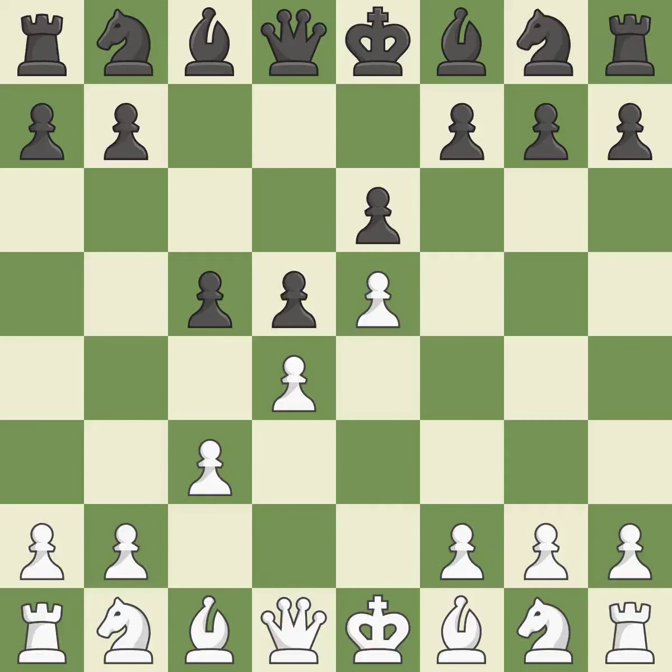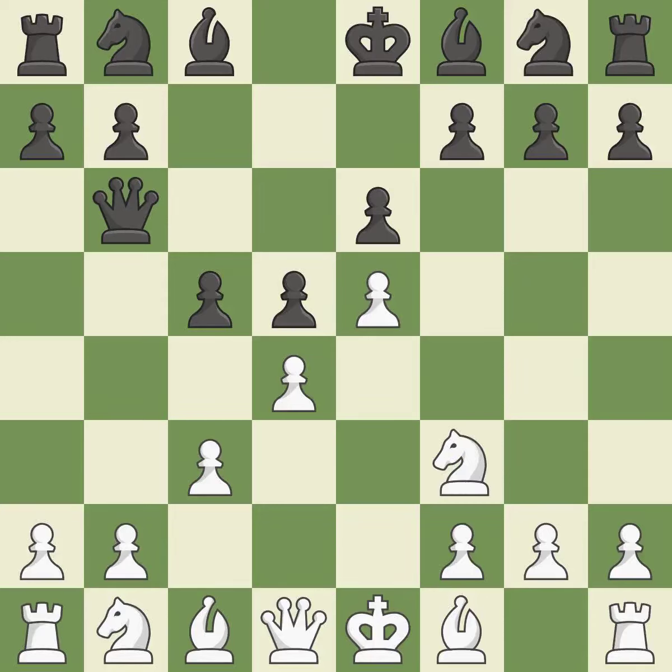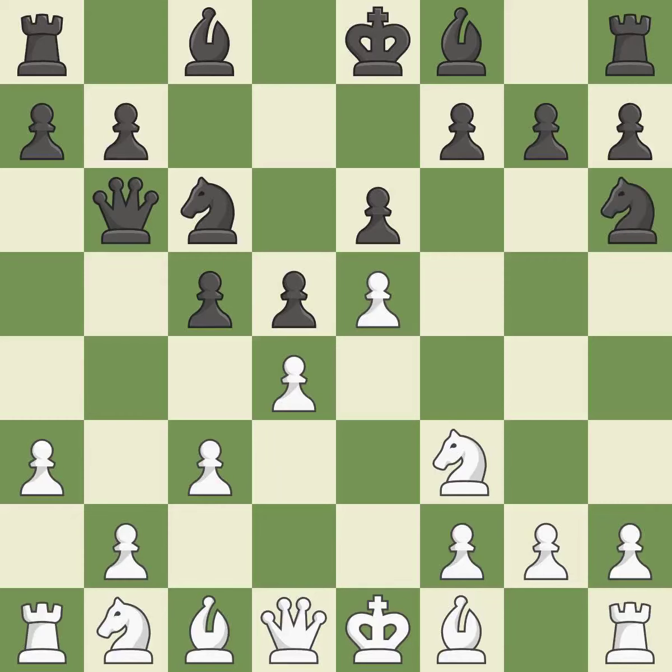The d4 pawn is supported by c3, which also enables the queen to grow on the queenside. Qb6 develops the queen, protects the c5 pawn, and puts indirect pressure on the d4 pawn. Nf3 develops the knight toward the center and supports the d4 and e5 pawns. Nc6 develops the knight toward the center and attacks the d4 and e5 pawns. A3 controls the b4 square and prepares the b4 pawn push. Nh6 develops the knight to the edge of the board.